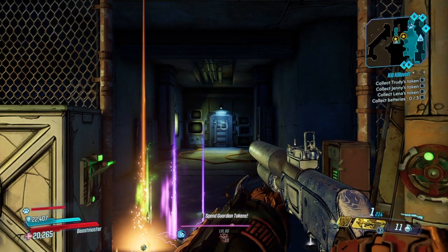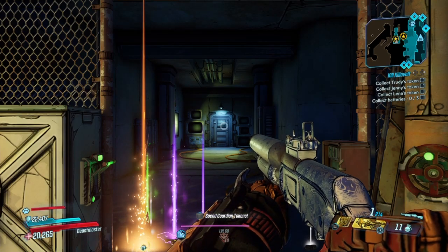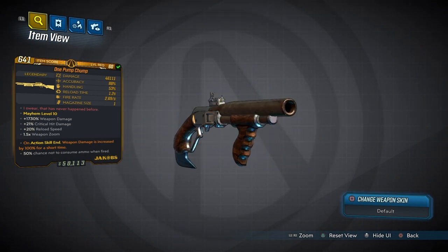Hey, what's going on guys, it's your boy ScareSoldier back with another Borderlands 3 video. In today's video we are going to be looking at the One Pump Chump. This weapon is absolutely a beast and a lot of people kind of forgot about it because it's a little bit of an older shotgun.